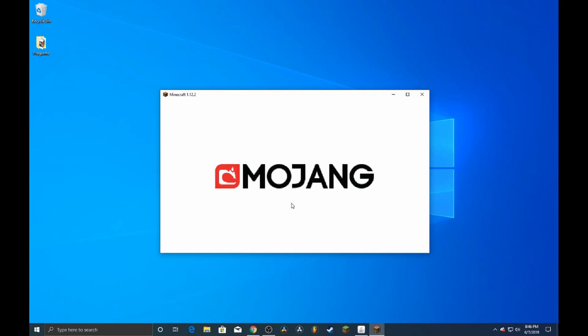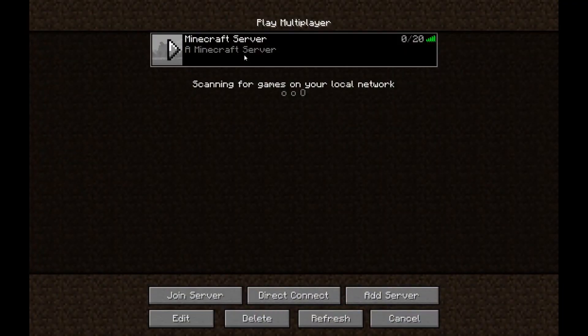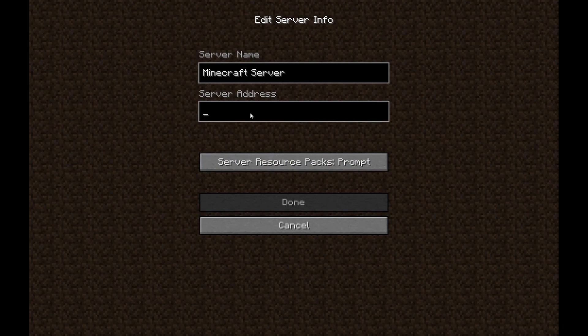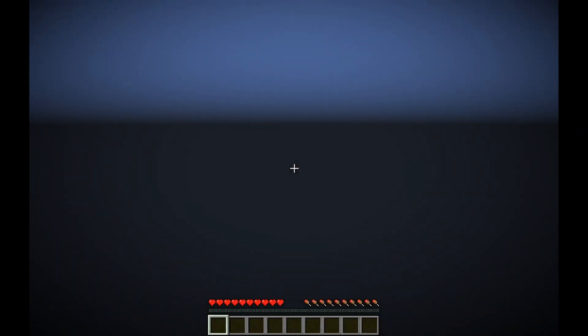We are now inside of Minecraft. Head over to the Multiplayer tab. I've already got my server in here but I'm going to delete that — you're going to see something that looks like this. Click the Add Server button, paste in the IP address, and instead of just clicking Done, type a colon and then 25565 which is our port number. Click Done and it will load straight in.